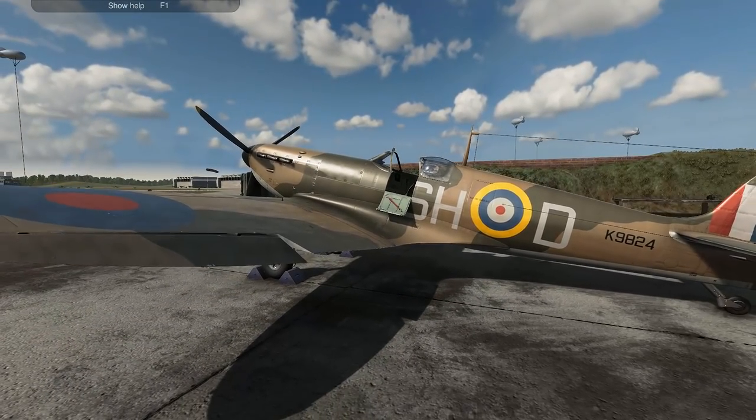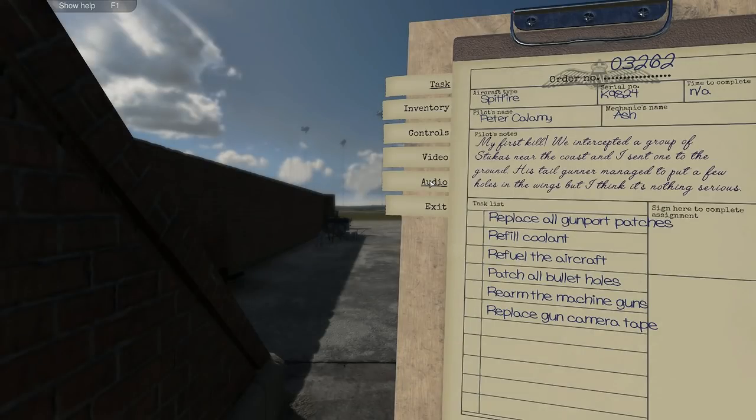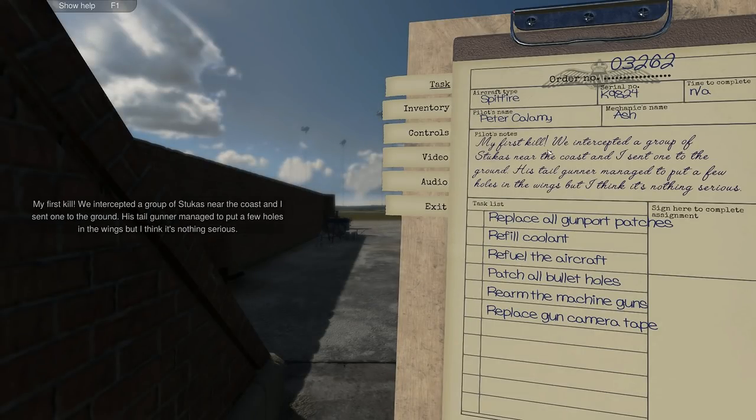We've just refuelled the aircraft so now we can move on to the next one. My first kill — we intercepted a group of Stugas near the coast and I sent one to the ground. His tail gun managed to put a few holes in the wings but I think it's nothing serious. Replace all the gun patches, refuel the coolant, refuel the aircraft, patch all the bullet holes, re-arm the machine guns and replace the gun camera tape.